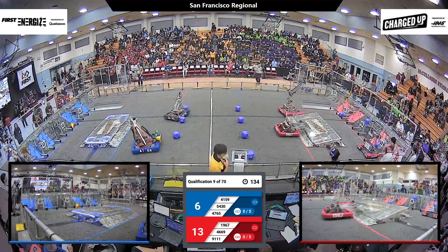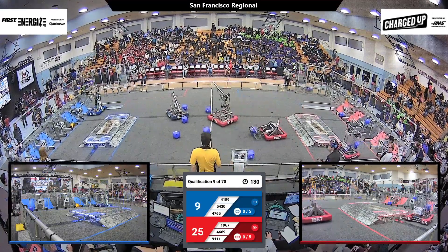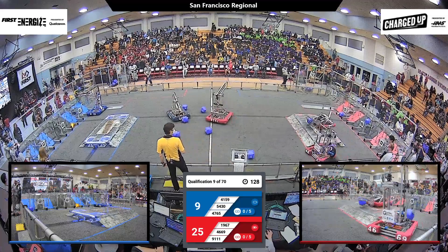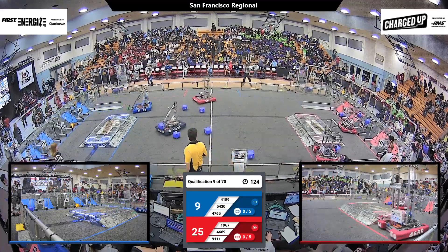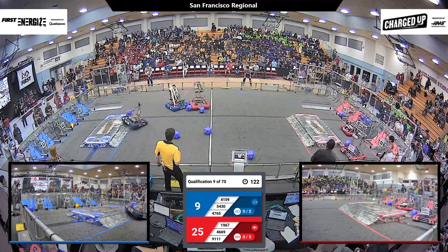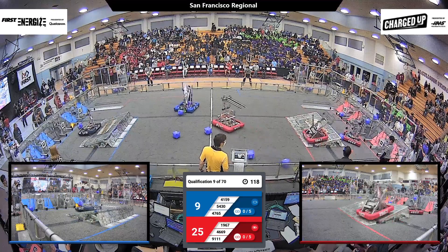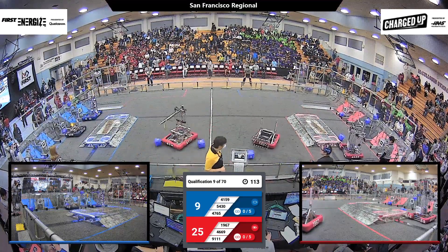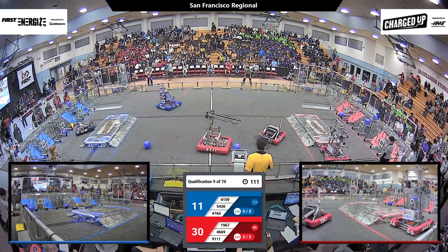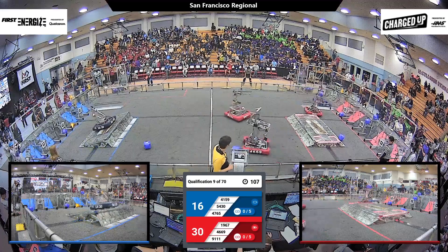As we exit Autonomous and enter the teleoperated period, starting off on the Blue Alliance side, Cardinal attempts a cone shot but misses on the outer grid unfortunately. Over on Red Alliance, Janksters get their first shot, getting a high-level cube on the co-op grid. Red Alliance currently has the lead, 30 points to Blue Alliance's 9. Blue Alliance is at a severe disadvantage both points-wise and robot-wise.